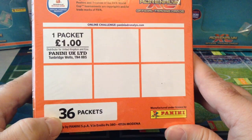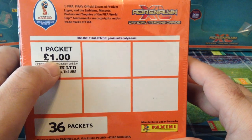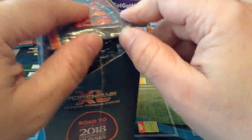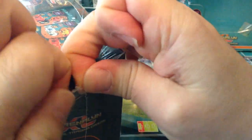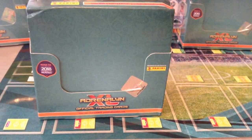The UK configuration is different: 36 packets, nine cards per packet, and it's gonna cost you one pound. You can purchase that at WH Smith, Tesco's, and Toys R Us. The configuration is different for the UK of course — the rest of the European market gets a booster box of 50 packets with six cards for a total of 300.